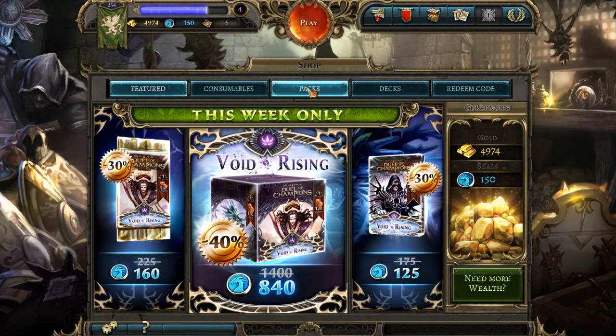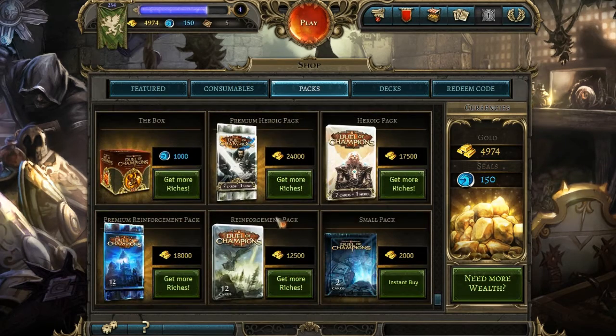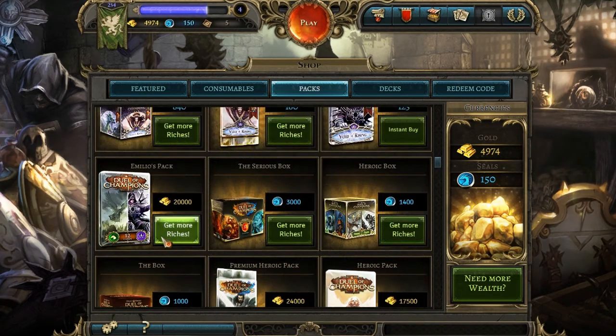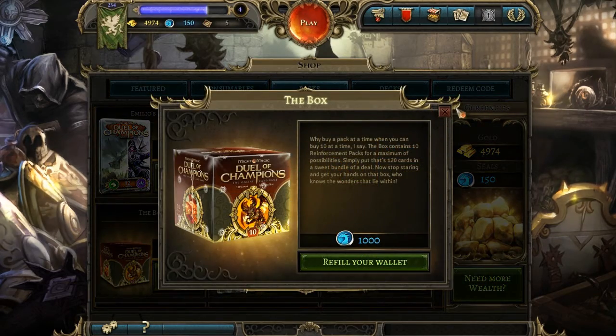The way you buy cards is really similar to a lot of online trading card games. You have a lot of options: a small pack for 2,000 gold, a reinforcement pack which is 12 cards for 12,500, then 12 premium cards which are more rare, high-end cards for 18,000. Then you have a heroic pack which is similar, but you get a hero at the cost of some cards and some rarity. You also have boxes, which are just a lot of booster packs.